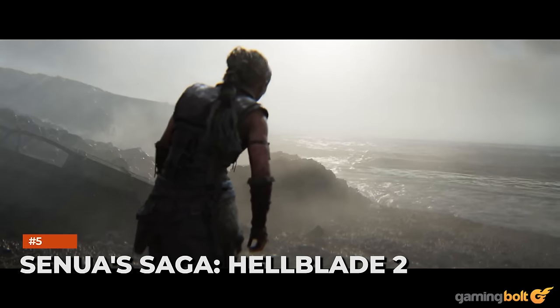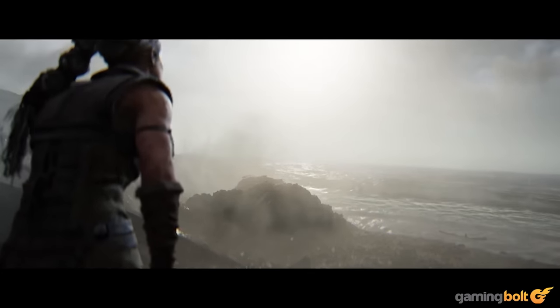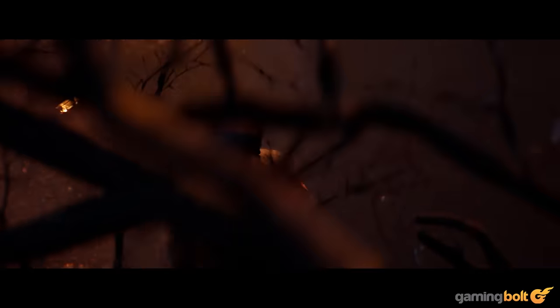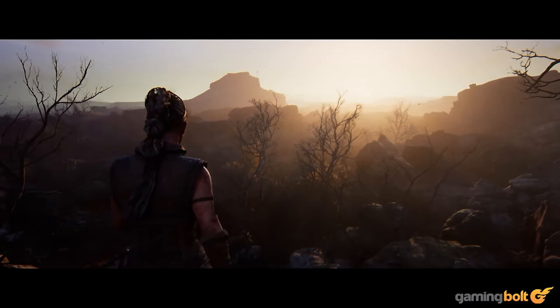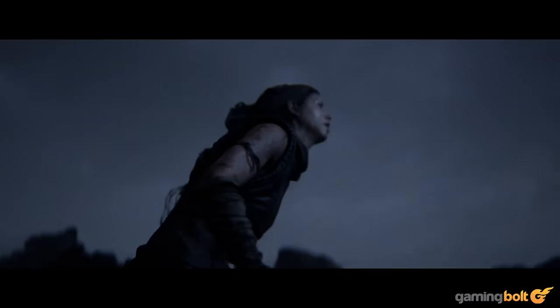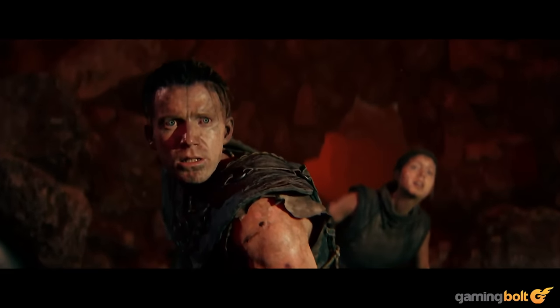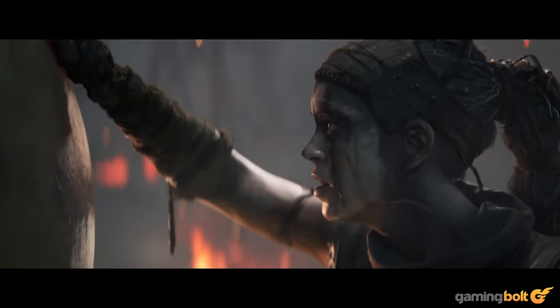Senua's Saga: Hellblade 2. Senua's Saga: Hellblade 2 was one of the first UE5 games to be publicly showcased, and developer Ninja Theory has done a fabulous job of utilizing the engine's toolset in a wise manner, which can be easily seen in every aspect of the game — right from how the cloth physics work to how accurately the actor's emotions have been mapped to the models, and how realistic the lighting is. That's just scratching the surface of Hellblade 2's amazing visual quality, which easily stands tall as one of the best-looking Xbox games to be released in the near future.